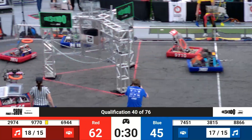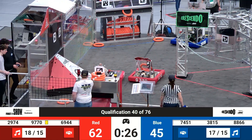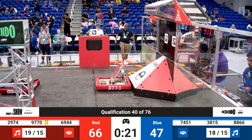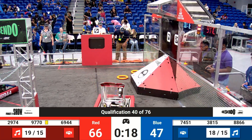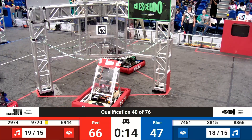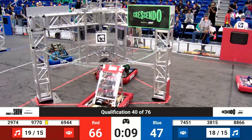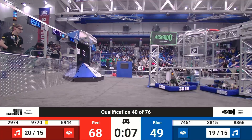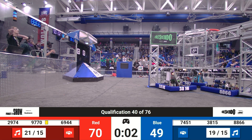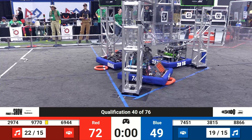29-74 scores another 2 for the Red Alliance. Walton Robotics with another score, and 88-66 Innovation Robotics scores 2 as well. The Avenger Robotics team 74-51 collecting a note, heading down the field as we're now down to under 20 seconds left to go. It's 66-47 as the Red Alliance bots are at the stage — they're parking at the stage, worth one point apiece. Here come the Blue Alliance bots, all three up underneath as they try to get spotlit with the microphones on top. 29-74 at the last second slides in for another point.